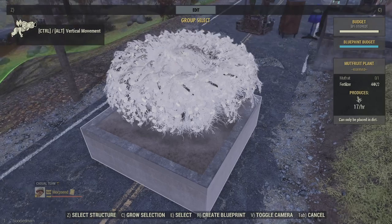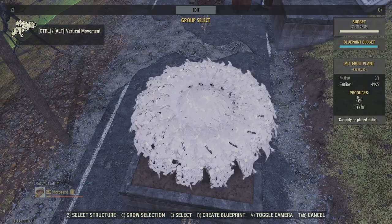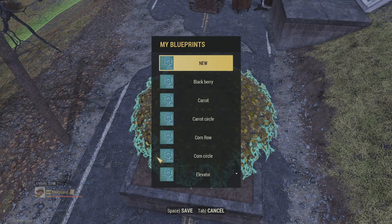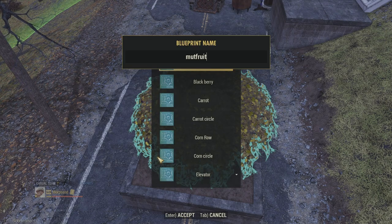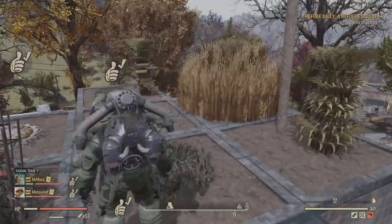You can select the foundation and click grow selection, which will select everything — it's much easier with something like this. Then you can go and deselect the foundation, and it will just highlight the things that you want the blueprint to make it a little bit easier instead of clicking one by one.